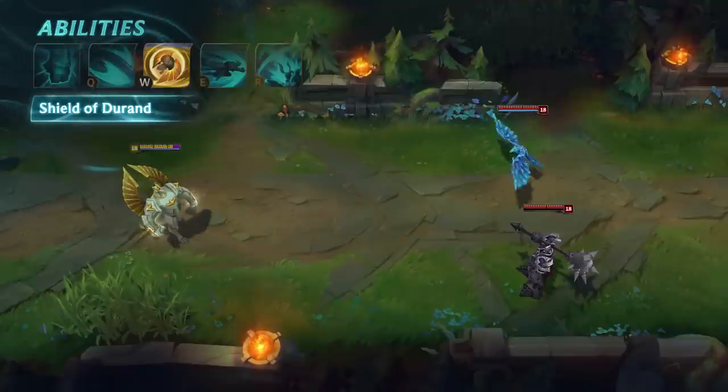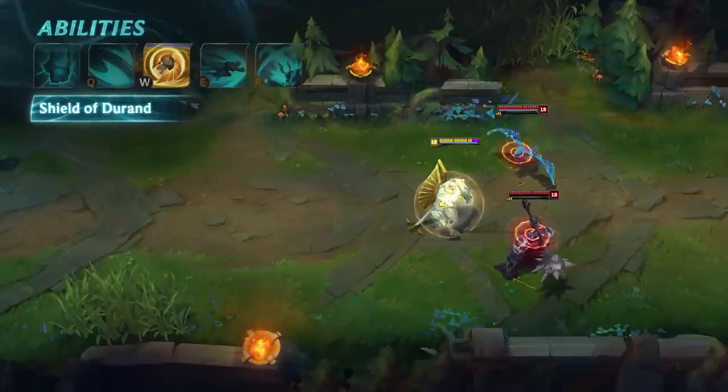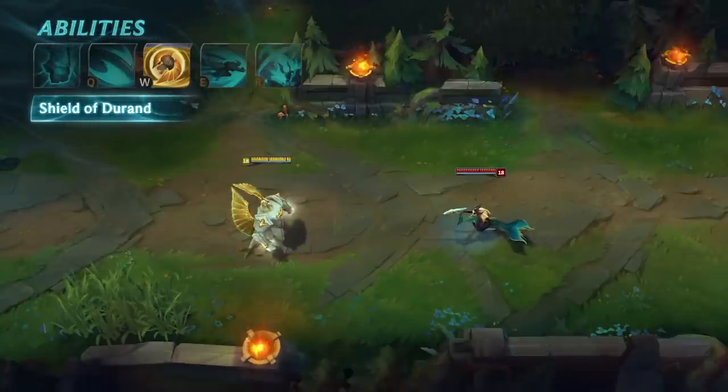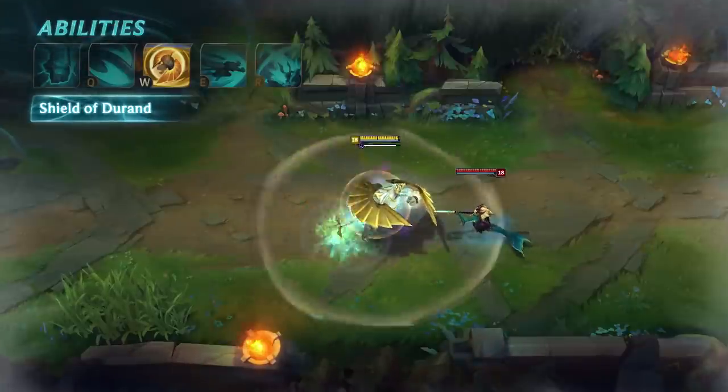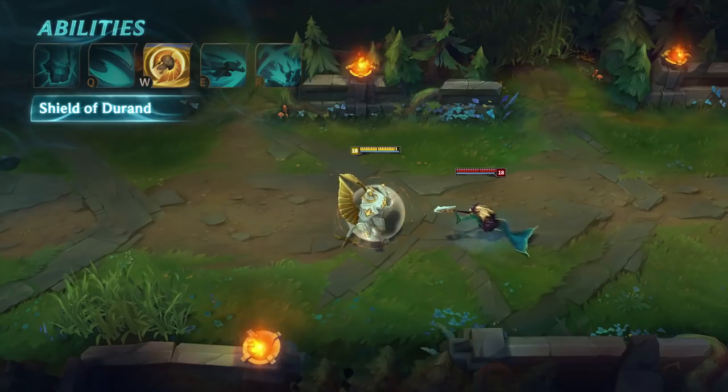When the W key is ultimately released, Galio taunts all nearby enemy champions. Range and duration extend based on how long the stance was held. While Galio's charging Shield of Durand, the channel cannot be interrupted by crowd control, though Galio himself is still affected.